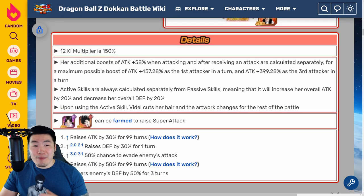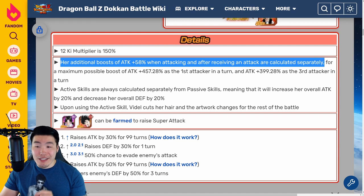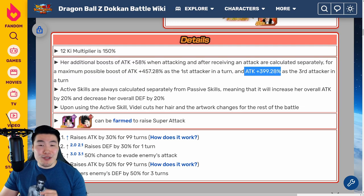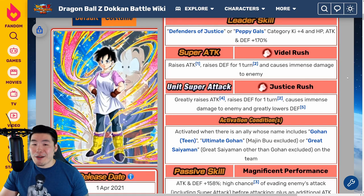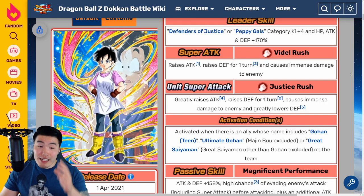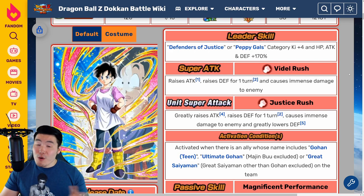We also have some calculations for her passive. Her additional Attack plus 58% boosts when attacking and after receiving an attack are calculated separately for a maximum possible boost of Attack plus 457.28% as the first attacker in a turn, and Attack plus 399.28% as the third attacker in a turn. That's why she's so insane and hits so hard - combined with the additional supers. She's just a really crazy unit. As a unit, purely from a performance standpoint, she is one of the best units in the game, no question.